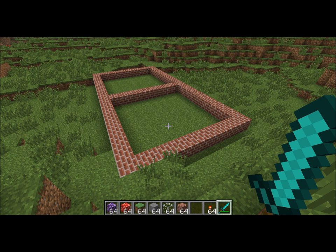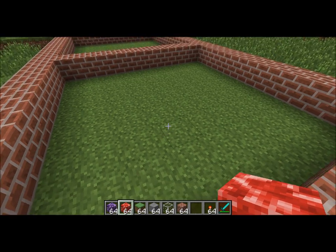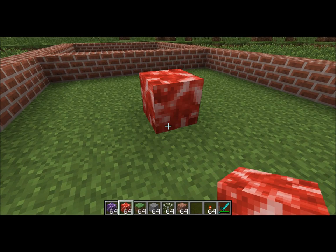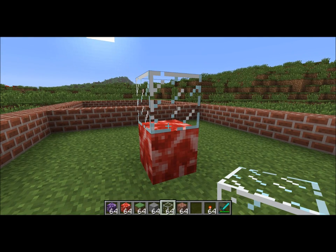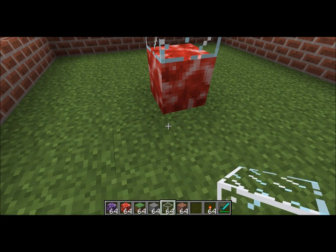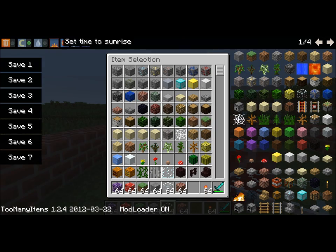We have two types of bacteria. We have the bacteria and then we have what they call the replacer bacteria. First and foremost, what I'm going to show you is the replacer bacteria — it is the red one, the red square right here. What you want to do is place on top of the bacteria whichever block you want to replace the blocks below.